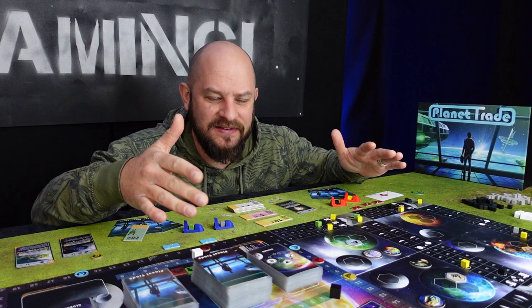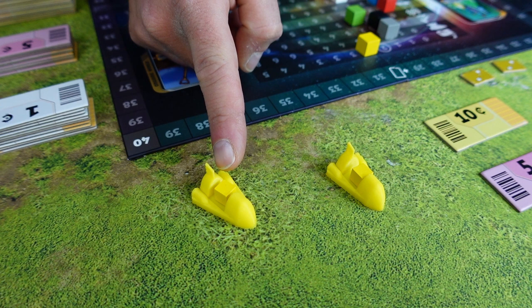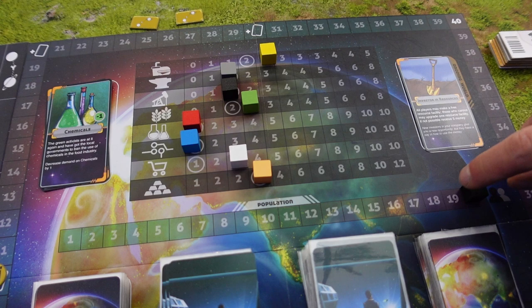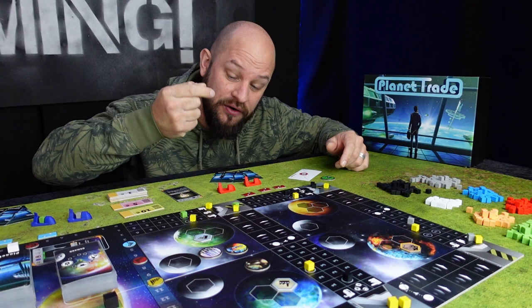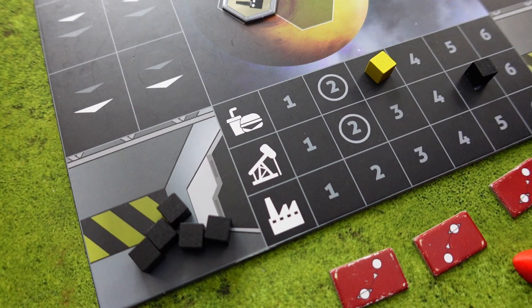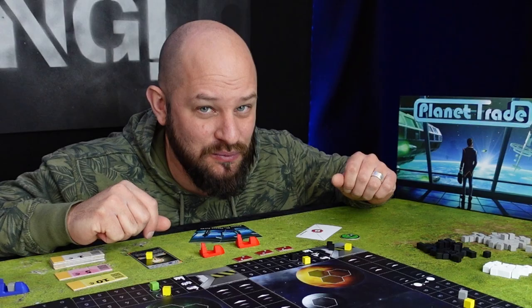Once we have cashed in the money we go into phase eight, where we calculate all the food cubes brought back to Earth and move the population track by that number. When the population track hits the end it resets to one and all demands increase by one. In phase nine we remove the resource cubes from our ships and from the planet warehouses, then reset the resource values in the warehouses. If you have any keep cards that can store resources, now is the time to refill them as well.